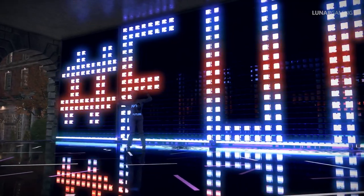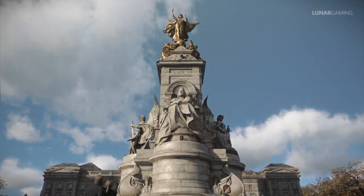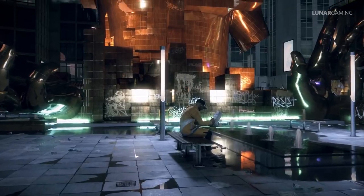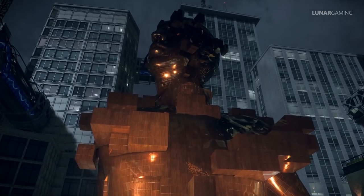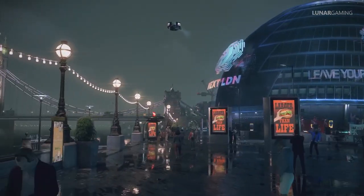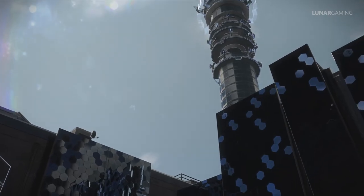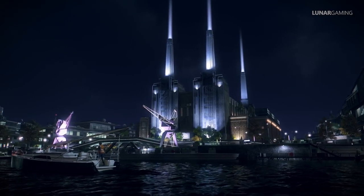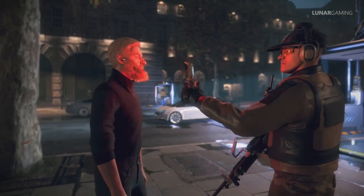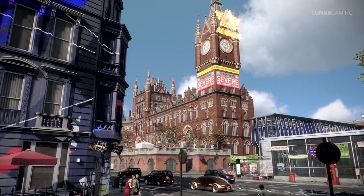Like most games, microtransactions will play a part. Watch Dogs Legion will feature in-game microtransactions at the premium store for optional cosmetic items, ETO packs, collectibles maps, and new operatives — all purchasable with real money. They won't offer too much of an advantage; the operatives will be unique compared to free ones found throughout the city, but they only offer better looks and personalities, not any gameplay mechanic differences.